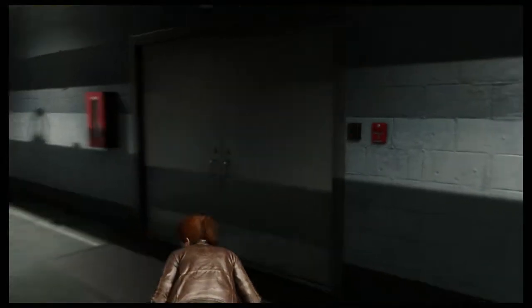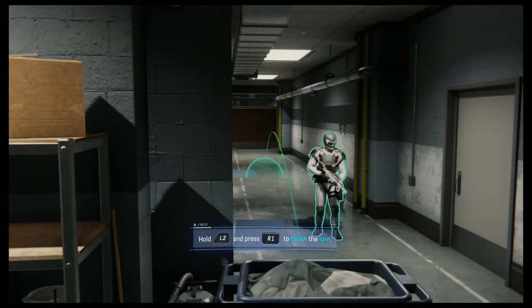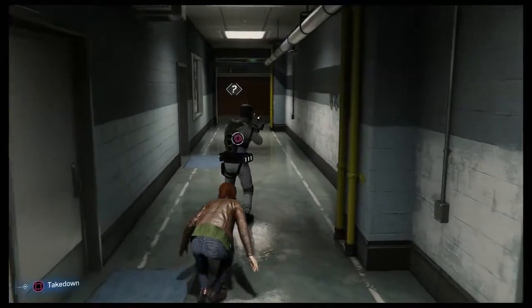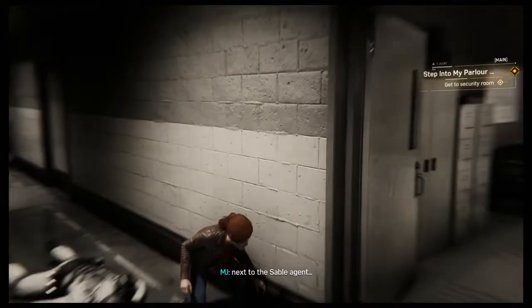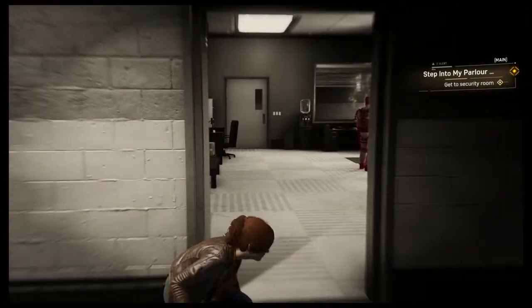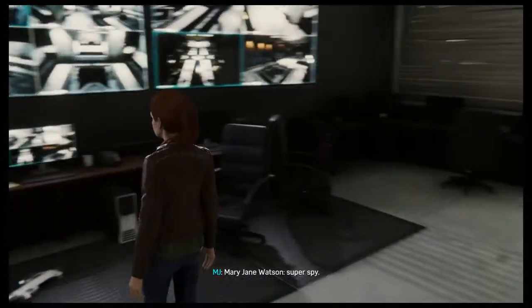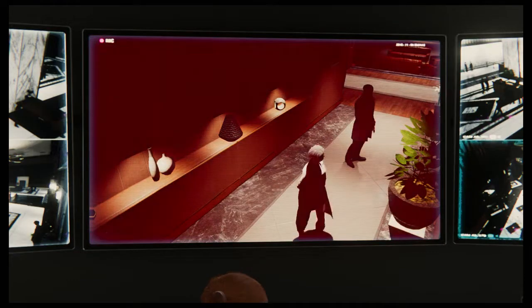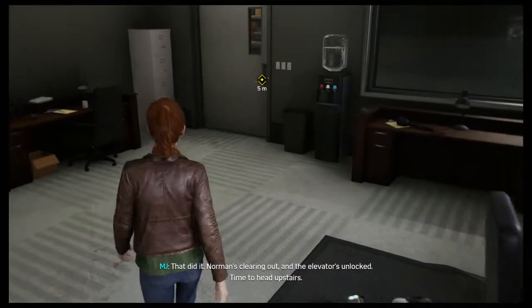MJ's got a weapon now - nice addition. The elevator controls are in the security room next to the sable agent. Looks like we can just zap him. Mary Jane Watson, super spy! Time to unlock that elevator - set off the alarm. Okay, guards are clearing out and the elevator's unlocked. Time to head upstairs. Sneaky sneaks done.